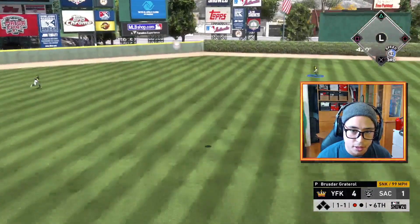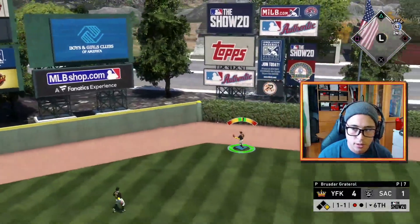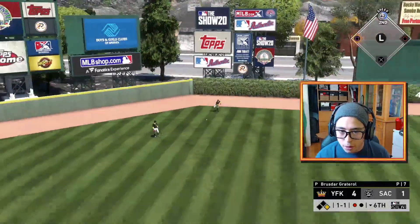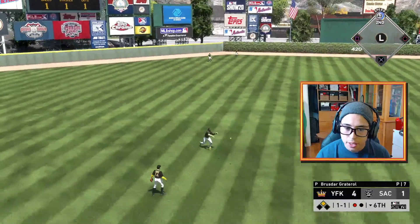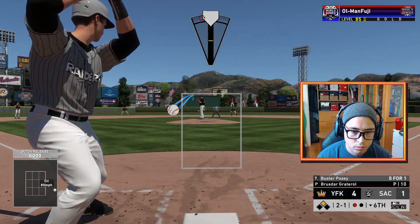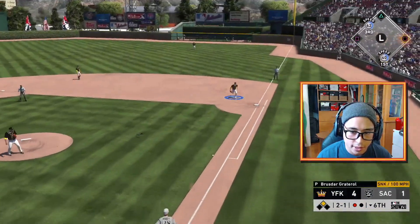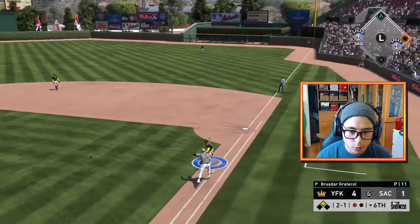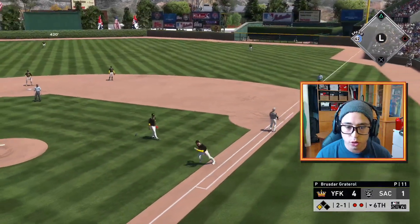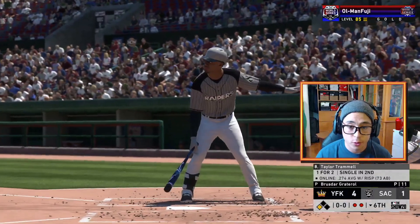That was a good hit — please don't go out. Good, just a simple little double off the wall Mickey, no harm no foul. That's a good pitch — in a perfect world Brusedar finishes this game. In a perfect world though. Did he just put in Rolly? Damn, I wish I was brave enough to just walk him right here.